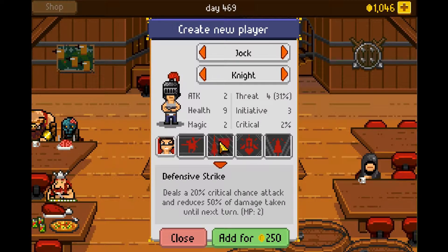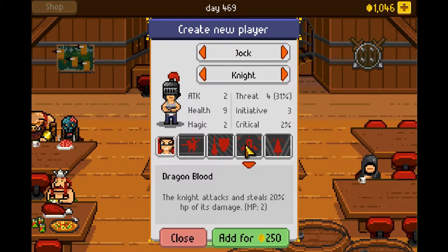Deals a 20% critical chance attack and reduces 50% of damage taken until next turn, so it's kind of like the paladin's shield. Dragonblood: the knight attacks and steals 20% HP — I think this attack steals 20% of whatever damage it deals, but the wording is really weird.